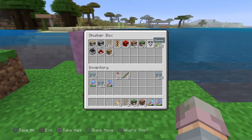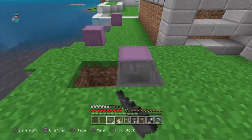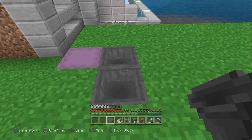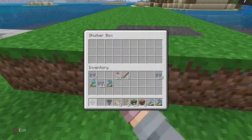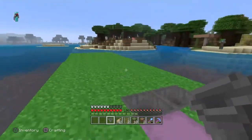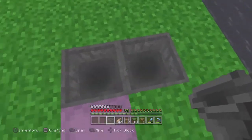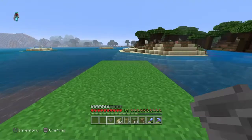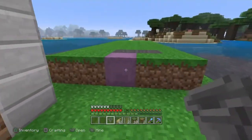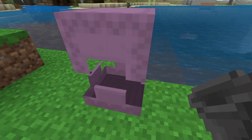The next thing you do is grab your hoppers and place them. I'll shift-click one in there and one there — that should cover it. Now anything that falls into these hoppers will end up in my shulker box. You can put the collection box on this side, that side, or one of the edges — it doesn't really matter. That is the zone you're going for.